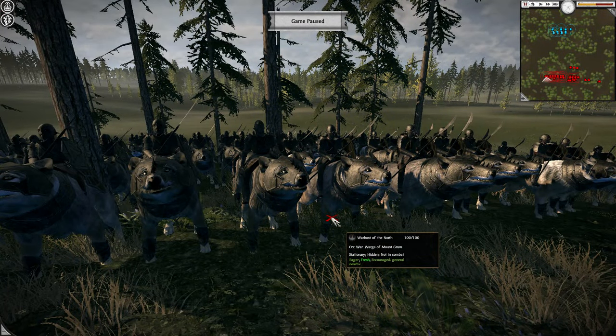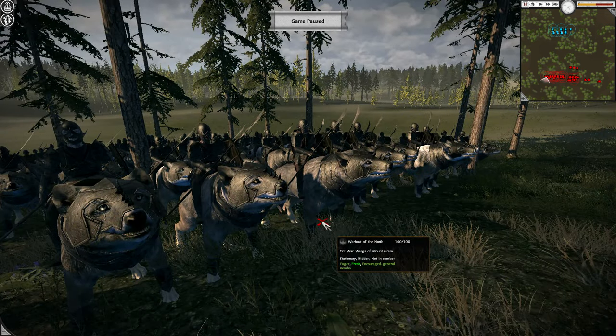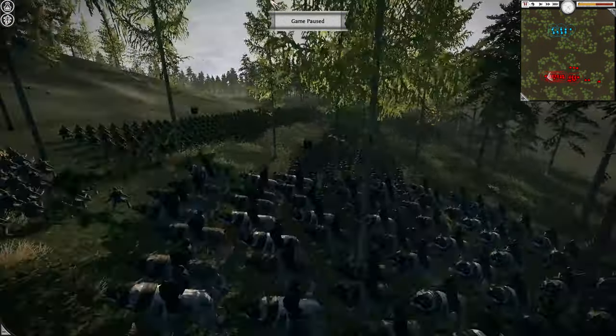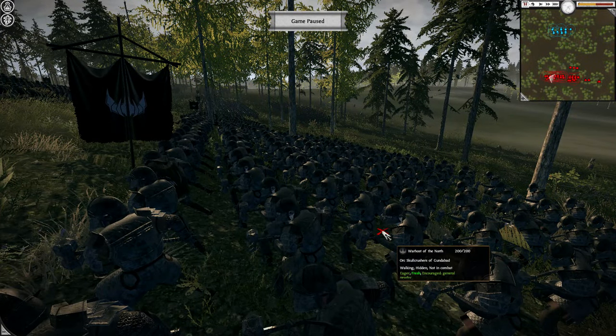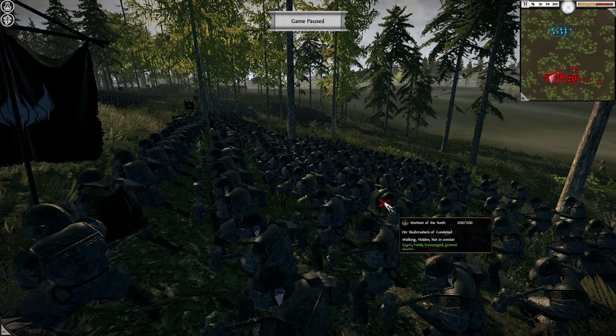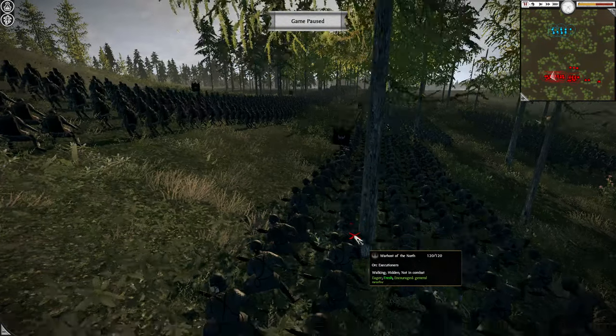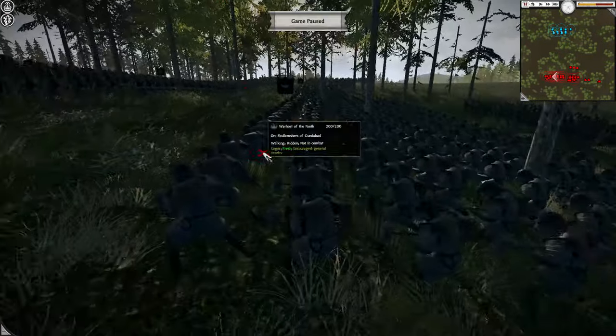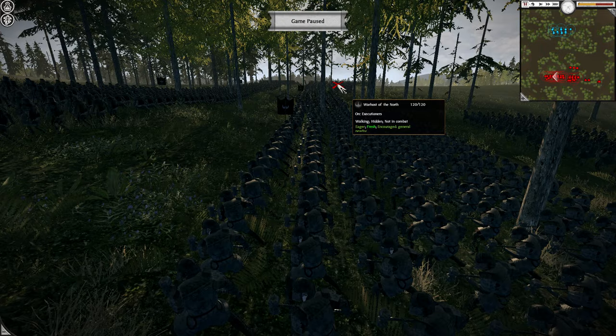We have the War Wargs of Mount Gundabad — interesting because Mount Gundabad is near to where Angmar is geographically. We've got Orc cavalry glaives as well, giving the orcs their mobility. Then the Orc Skull Crushers of Gundabad — technically on the eastern side of the Misty Mountains but controlling the passes, so they can move across to support Angmar allies. By the looks of things they've looted some Dwarven gear to use as their weapons, which is fitting. There are also Orc Executioners — a slightly lighter unit wielding two-handed axes — and then skull crushers and executioners intermittently, with plenty of damage but maybe a little vulnerable to missiles.